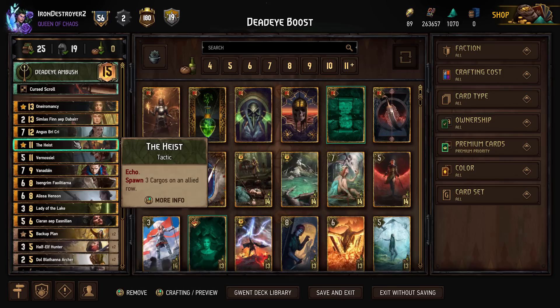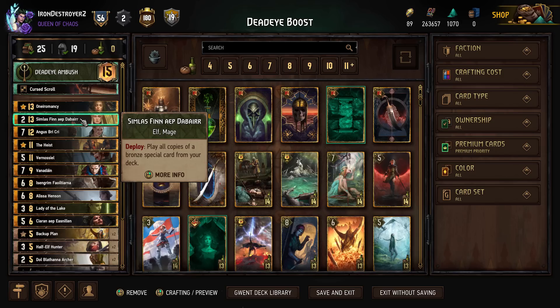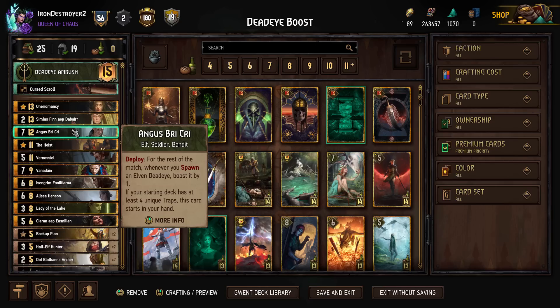We have Oneiromancy and the Heist, and since we're playing both of those I wonder if there's like two Echo cards. I like playing Lady of the Lake, so she's in the deck — that gives us our consistency. Then we have Simloss as our finisher and Alyssa as well. Ideally we Simloss Alyssa when the elves have plus two or three points on the Deadeyes from Angus Breekree. He's kind of taking the spot of the scenario.